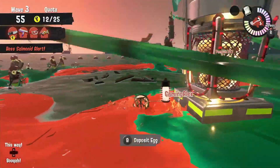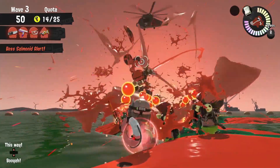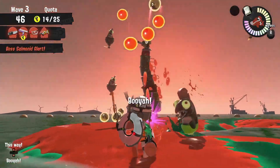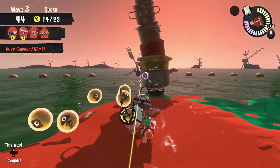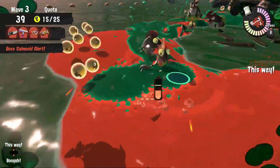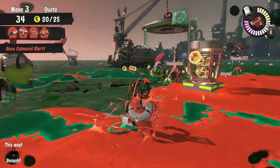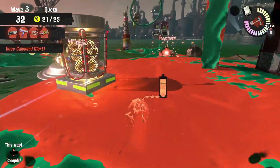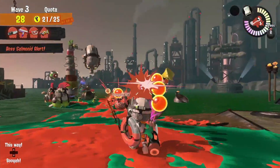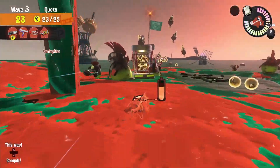One other thing to note about Marooner's Bay is how dangerous fish sticks and steel eels can become. Some fish stick placement here is just as detrimental to mobility as Sockeye Stations. No matter what tide, make sure you take out those fish sticks or you won't be able to move around this map. Fish sticks also create perfect perches for the Ballpoint or GooTuber to lay waste or take out steel eels before they get too close to the basket. It's easy to lure on low tide, but also really easy to over-lure. If things get tight but you have that quota egg, remember you can throw an egg from the front of the ship into the low tide basket.